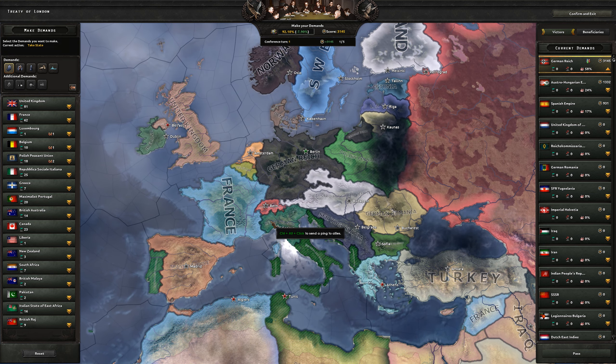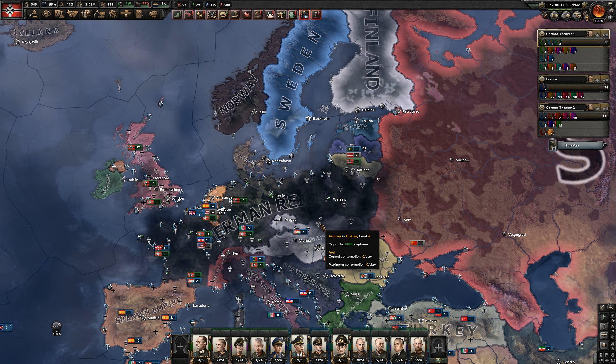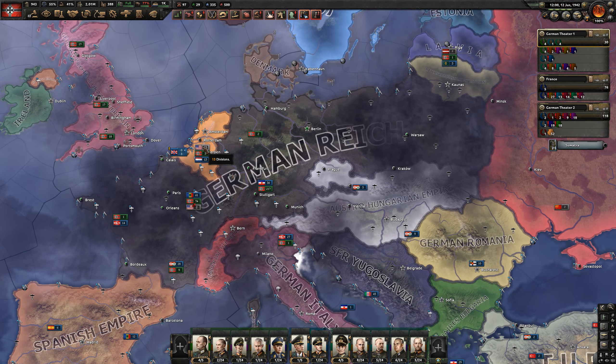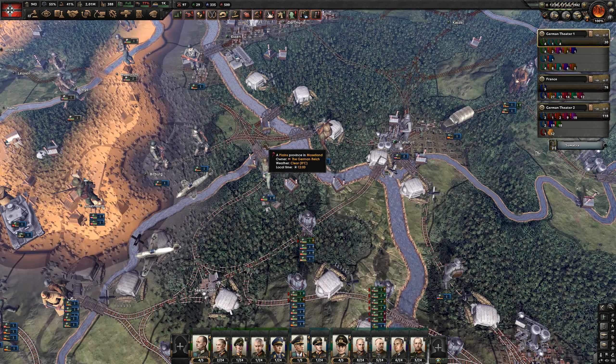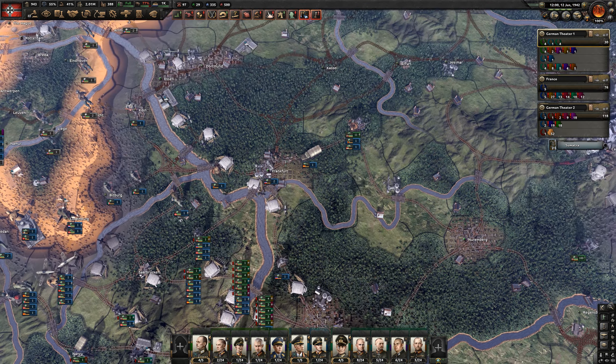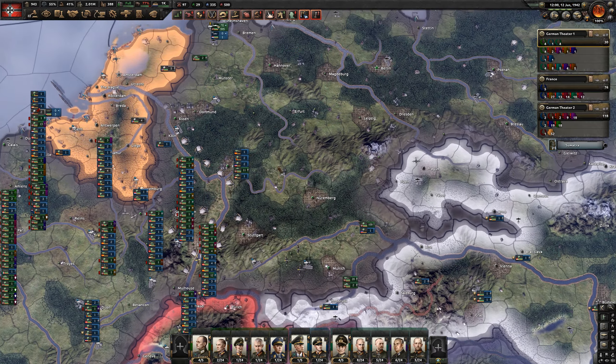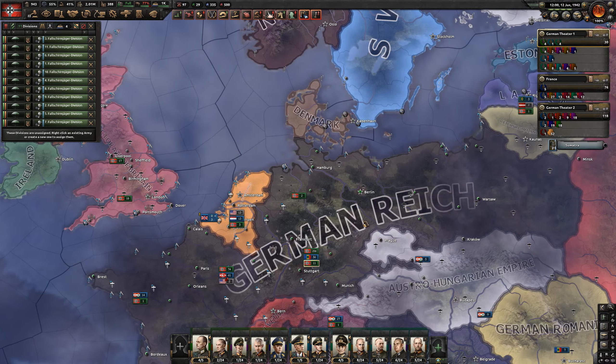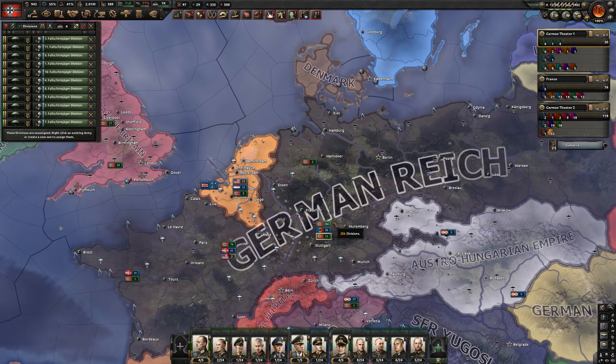I genuinely didn't even think we were going to finish the war there. I knew we were getting close to capitulating France but I didn't think that would finish the war. It turns out it takes quite a bit of time, a lot of micro, and quite a bit of suffering — but it is possible to beat the allies with just battalions. We have defeated the allies and this is what the post-war world looks like. These paratroopers came in clutch — so many paratroopers lost their lives in terrible drops, but the ones that weren't terrible, they won us the war.